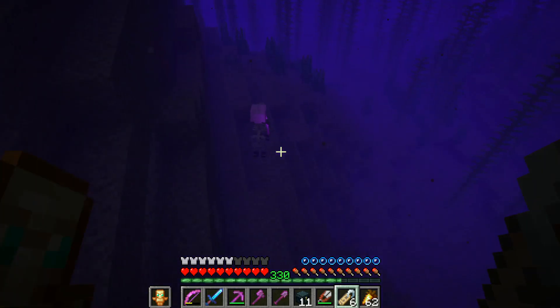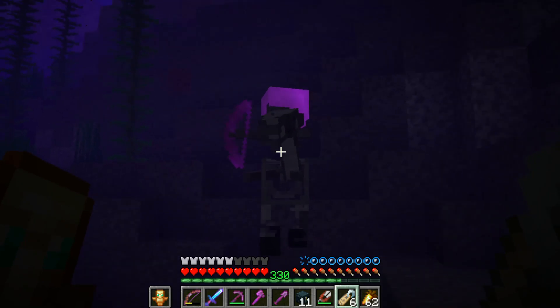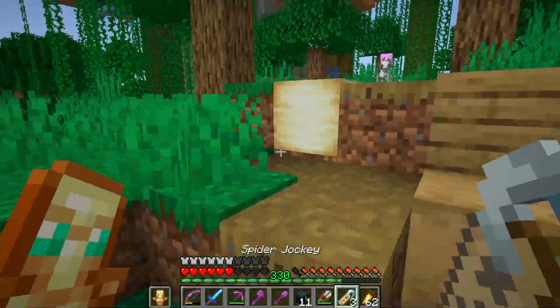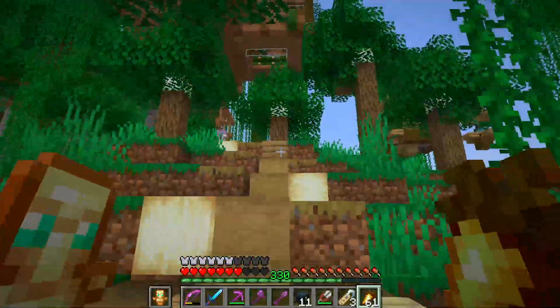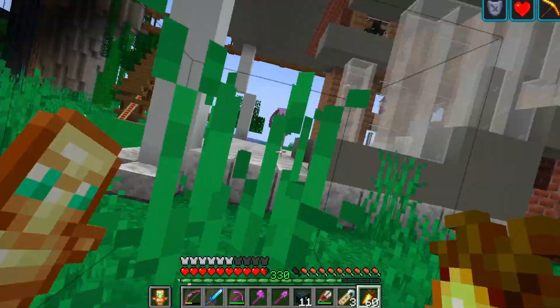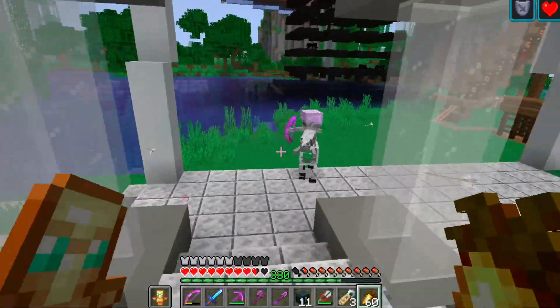Skeleton horses are another one that I took breaks from getting. Not only are they not able to go through portals, so we have to get them to spawn on our island — everything I thought about phantoms being annoying to move, these guys are way worse. Which is the perfect time to tell you: I'm a tiny YouTuber, and I still read and think about every comment on the video, so go ahead and reply — I definitely will read it, and I probably will respond as well.